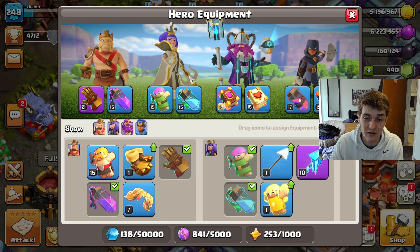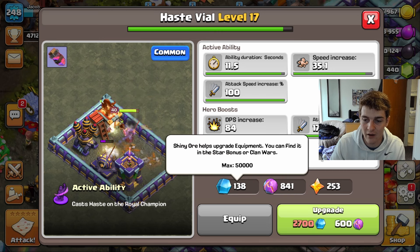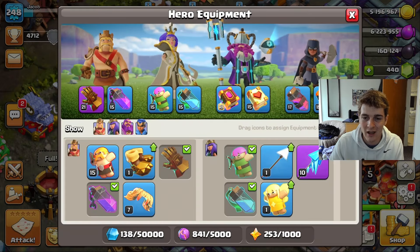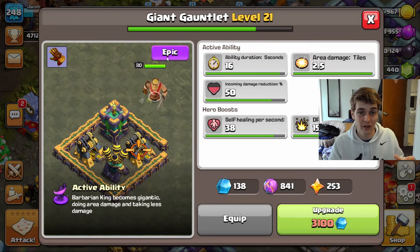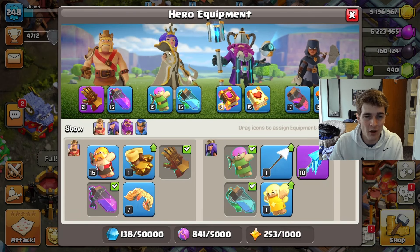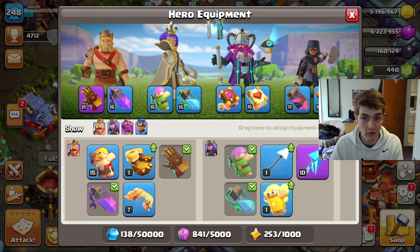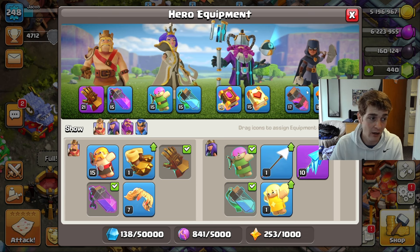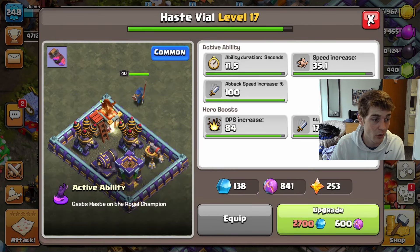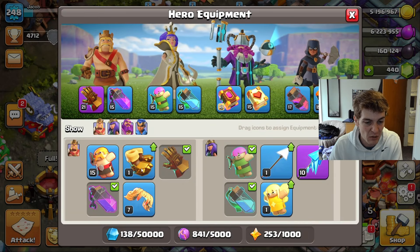The next piece I'm trying to max out — and I'm not sure if it was the right decision — is the Haste Vial, because I think the Royal Champion with the Haste Vial is absolutely insane. Right now I'm saving shiny ores to upgrade it to max. After that I'll pivot to the Giant Gauntlet. I have 250 starry ores saved up. I feel like the Giant Gauntlet on the King and the Haste Vial aren't going anywhere soon, even with a new Royal Champion epic equipment coming out next month.